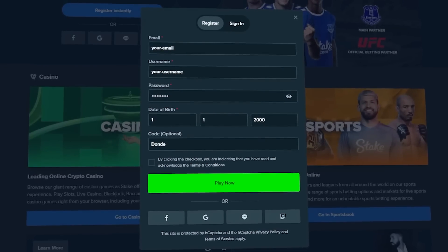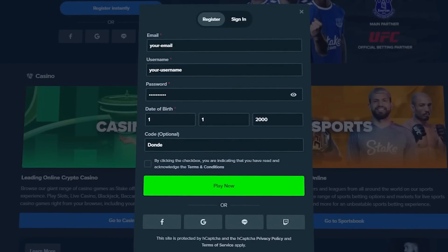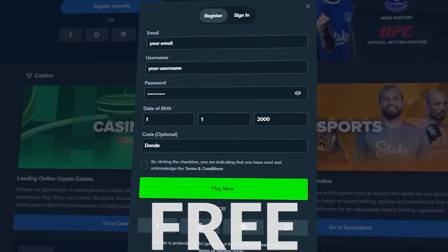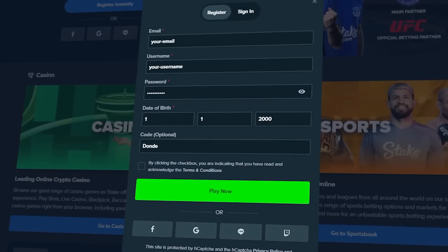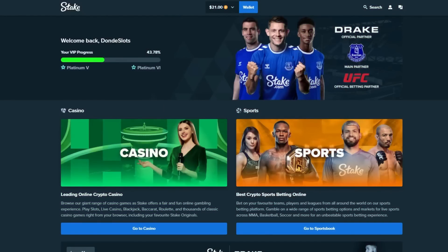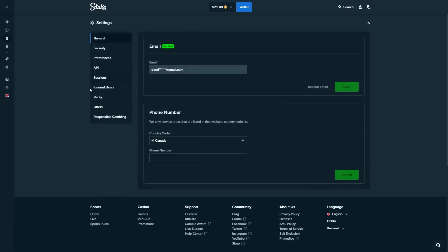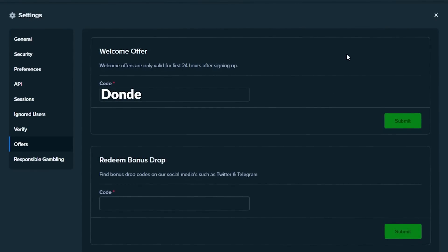Just quickly before we get into the video, we do have a new welcome offer on Stake where anyone who doesn't already have a Stake account can claim $21 for absolutely free. All you have to do is register on Stake with code 'donde' and you will be eligible for the $21 offer. For people that made their Stake account within the last 24 hours and didn't type in a code, click up on the little guy, go to Settings, go to Offers, and type in code 'donde' — that will also work.